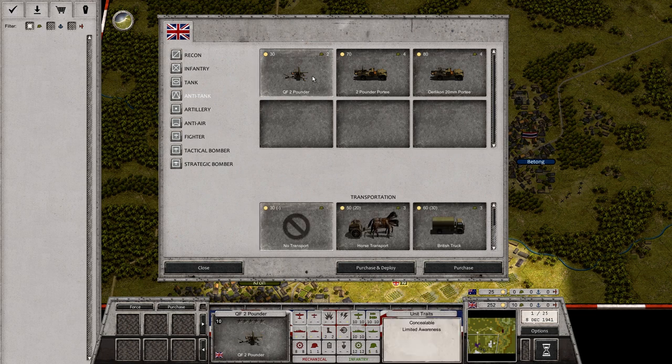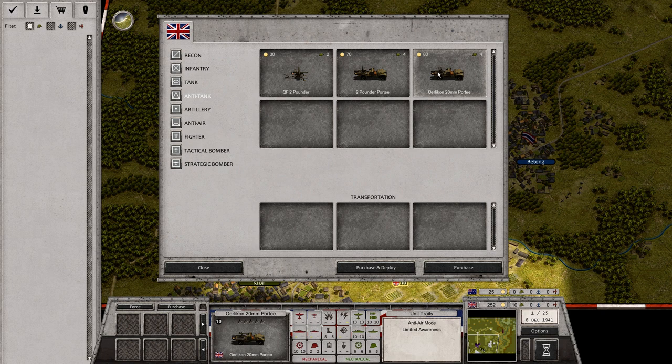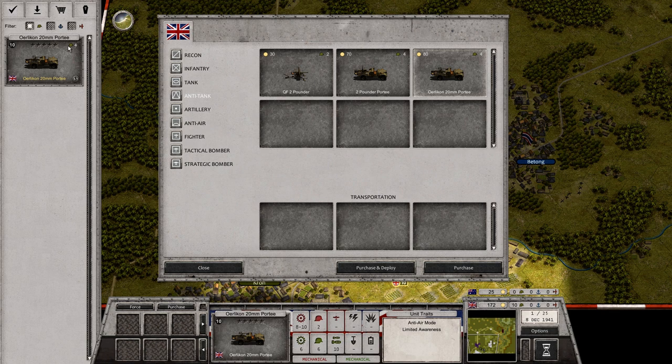On the other hand, the quick-firing two-pounder would also be nice. It has an anti-air mode as well, and you'd be quite good in either role. Seeing how we might encounter both tanks and aircraft, I'm going to purchase this early gun. It's going to use up four deployment points and quite a bit of our budget, so we need to be aware of that.